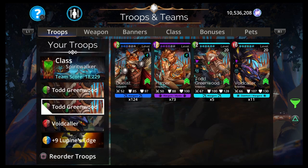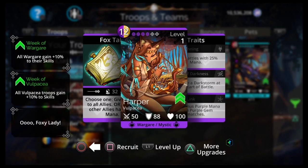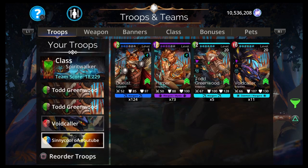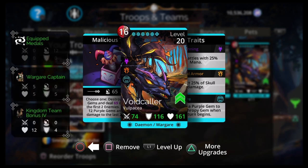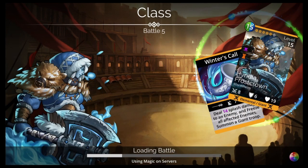There are really only like three possible teams here unless you're gonna use some other crazy weapon. Todd Greenwood is the start to every single team. Then you either have Voidcaller or Harper. Harper if you're lower level, because it's not a legendary or mythic. Voidcaller if you went ahead and used event keys to get it. You would just cast Voidcaller to finish off the early battles, and later on you might even take it off your team and put another Todd Greenwood or a Harper when it stops one-shotting. But it hits multiple enemies — Todd Greenwood does not — so it's almost always helpful.